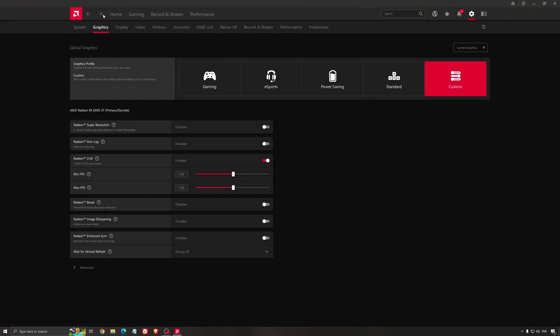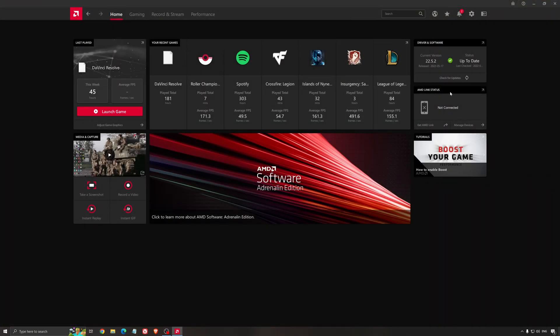Another thing that is really important is your drivers. Make sure you have the latest driver from AMD, NVIDIA, or even Intel if you have an iGPU on your processor. For AMD, just click 'Check for Update' and it will show you if you have the latest one. You can do the same thing with NVIDIA.